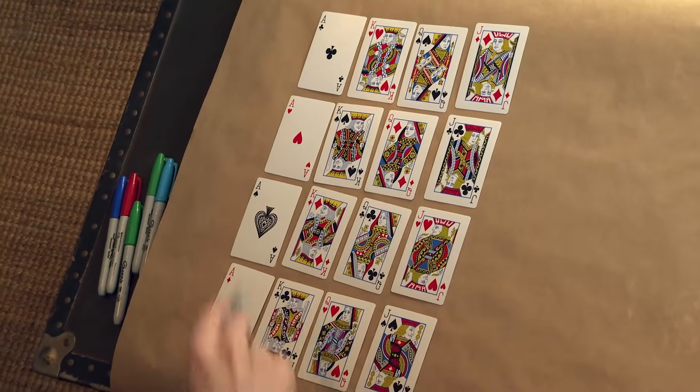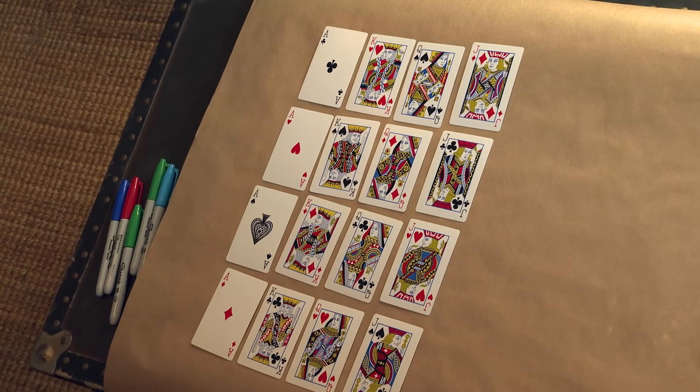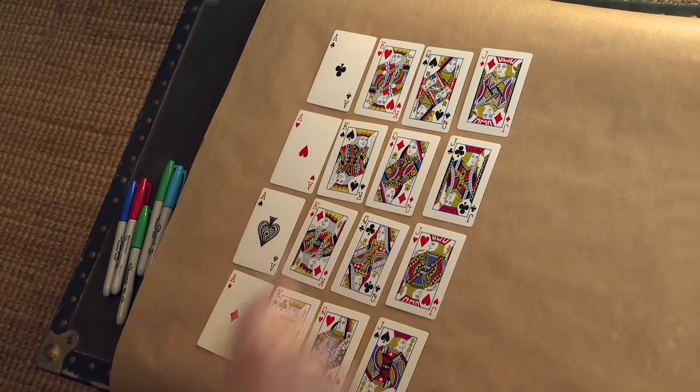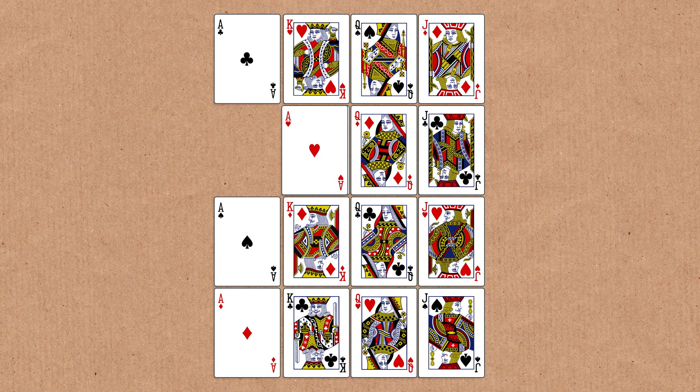How many solutions can you find? My rows are already working — I've got ace, king, queen, jack in each row, and I've got club, heart, spade, diamond in each row. But my columns don't work. What do I need to do? This ace can't be in the same column as another ace, and I can't have hearts in the same column as hearts.